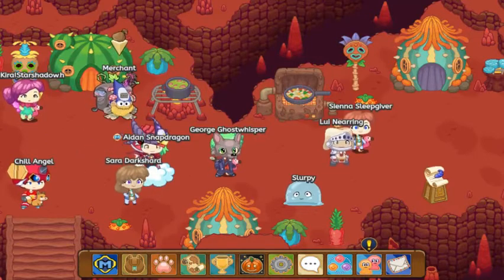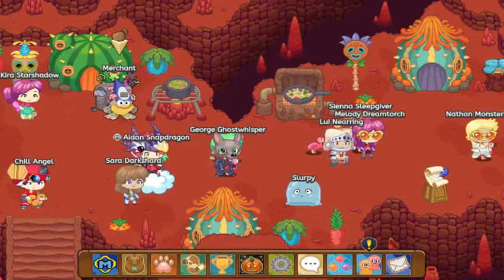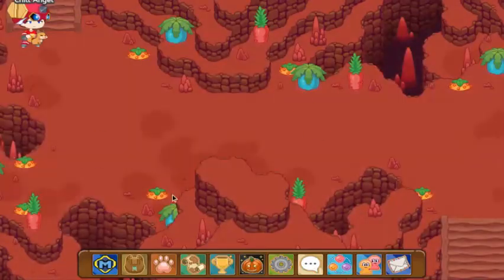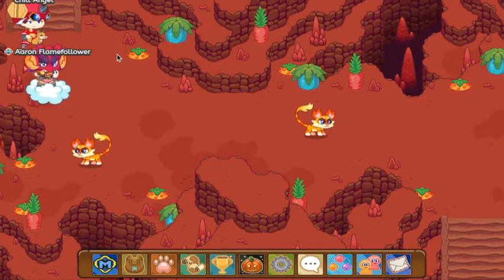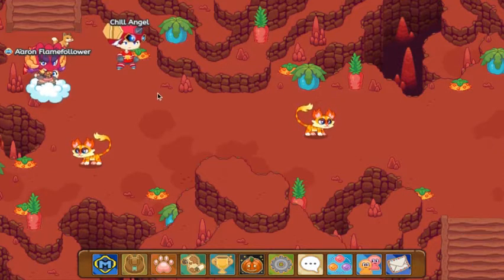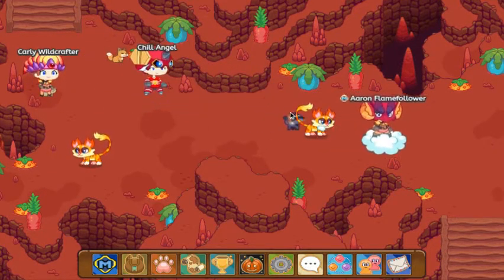What is up everyone, it is Foxes Gaming here and today I'm going to be showing you guys how to get the hot pot. You guys want to head down to Bonfire and head down over here. Once you guys get here, you guys want to skip this pet down here and head over to this one and battle this one. I'll show you guys after I'm done with this battle.